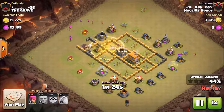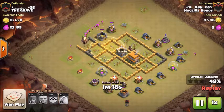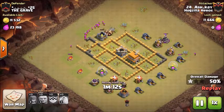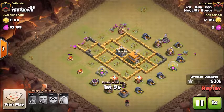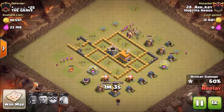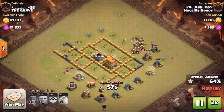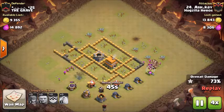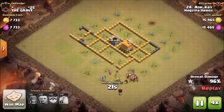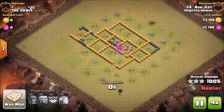Drop another heal down — there it is. Now they're full of health going after those archer towers. He lost two of them, he's got one left, and it is taking out that wizard tower. And that's it — all the defenses are down. We're going to speed it up all the way to the end. Great job, nice three-star!